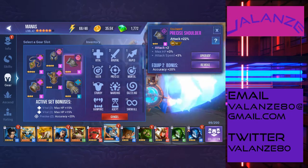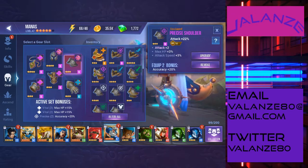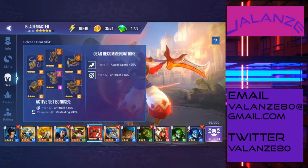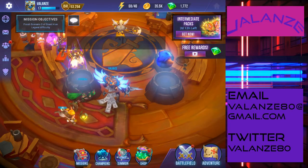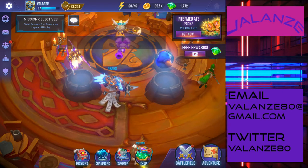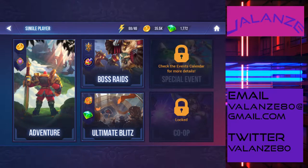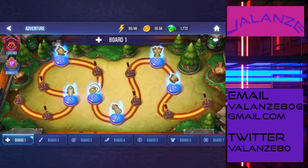Take all these on a case-by-case basis based on what role each champion has in your group. Going to Legend or Epic difficulty and farming gear makes sense because we have to level our units, and while we're leveling we might as well be on the lookout for gear.